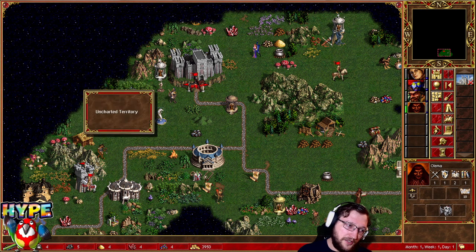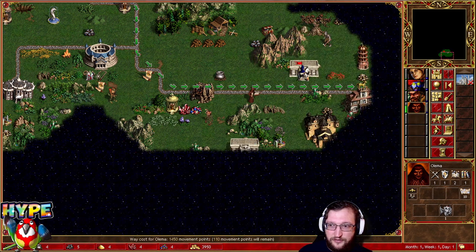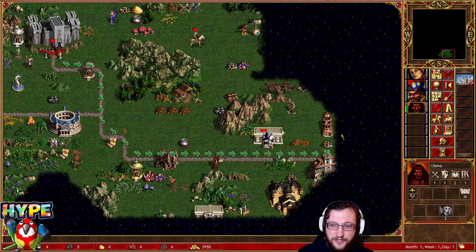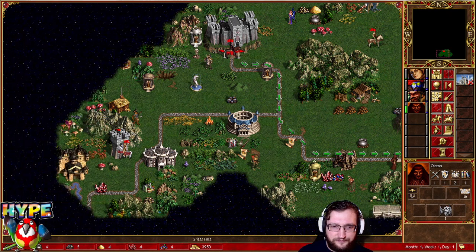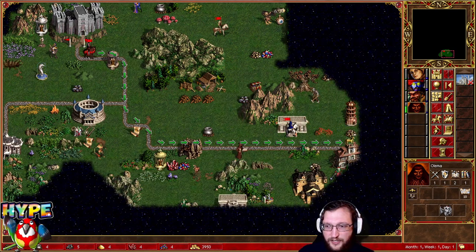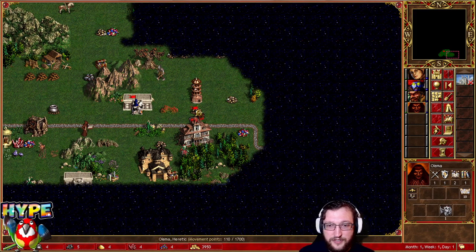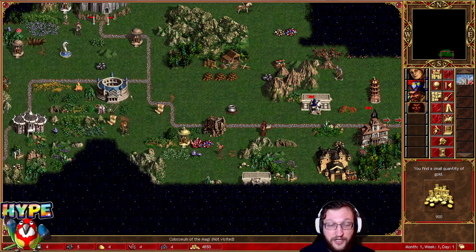We can see a box here, so that could be really interesting to check. Let's send this hero towards the road. We can see a gold pile to the right, and as I'm saying, you really just need to scout during the first day and prepare your objectives for day two.